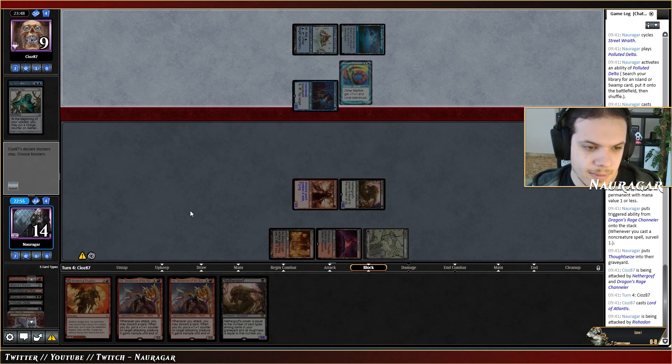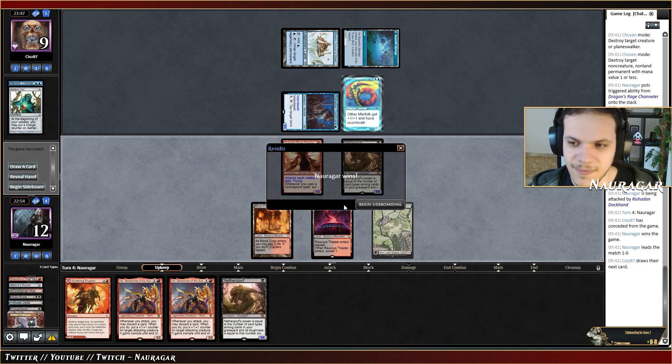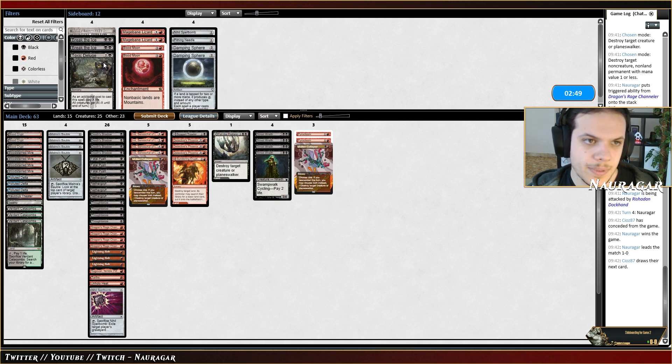They are attacking — and they concede. We want Pyroclasm for the sideboard, another Molten Collapse, and Toxic Deluge. I'm not a huge fan of Thoughtseize in this matchup since they have a lot of counterspells.